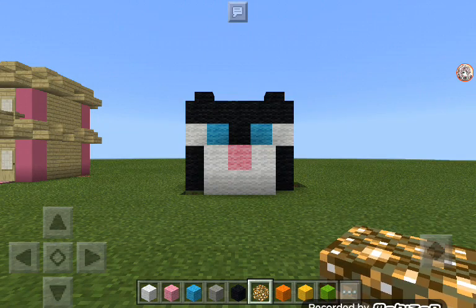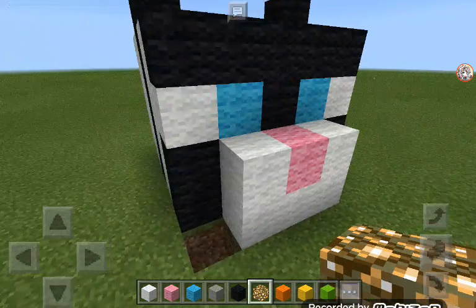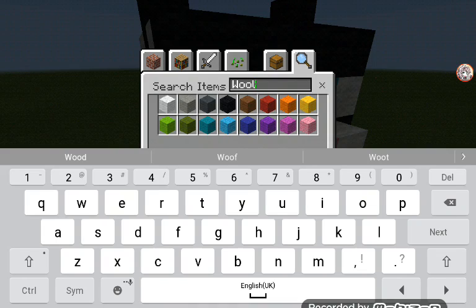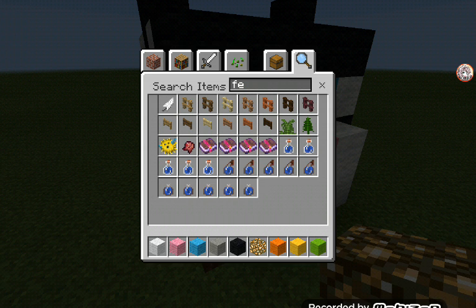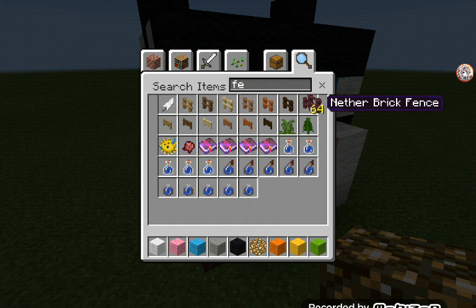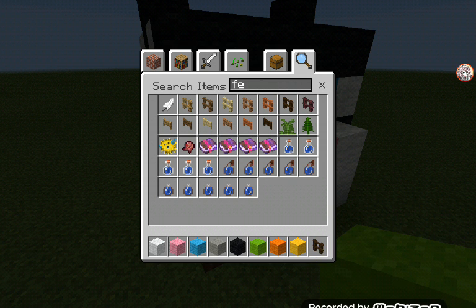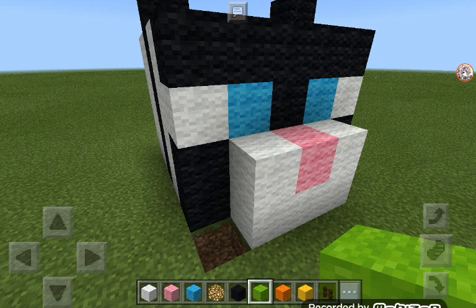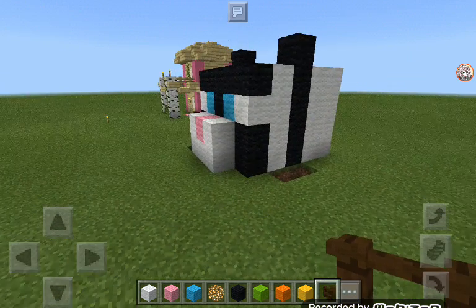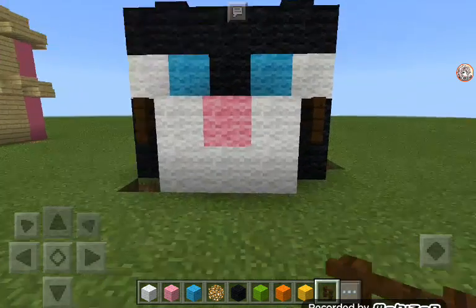Welcome back to the channel, my name is RamGlow, and today we are building a cat head. Well, I forgot a little detail. You can use whatever fence you want. And then let's get our glowstone back. Like a panda cat head thingy.